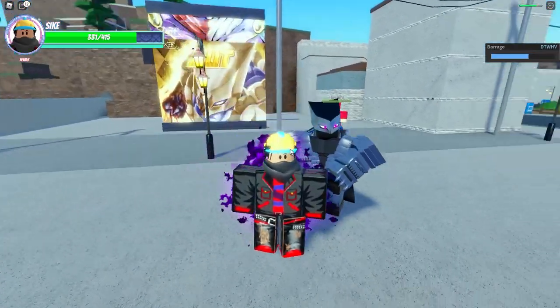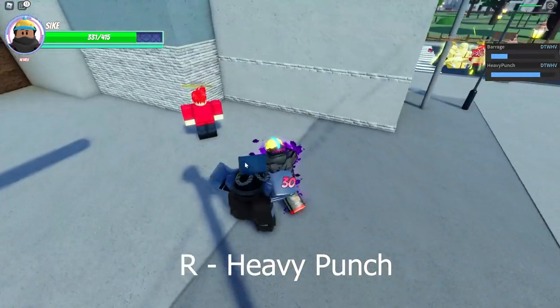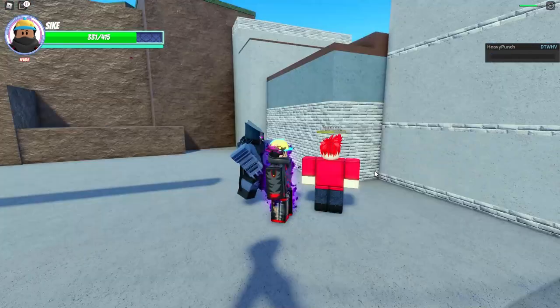The next move is heavy punch. You press the R key and it does a heavy punch, dealing 30 damage.